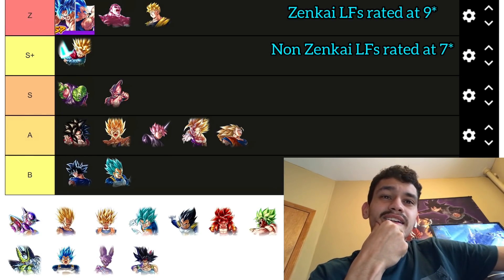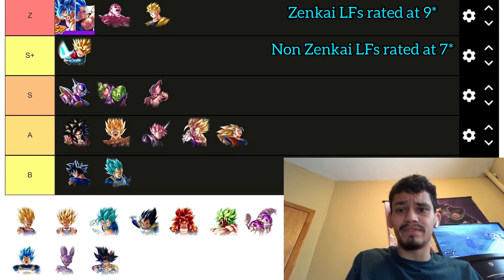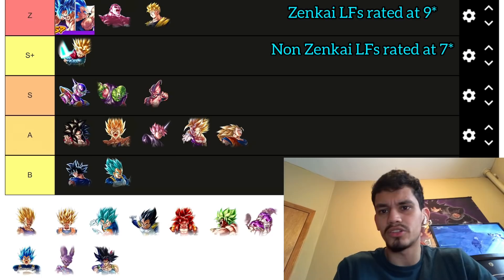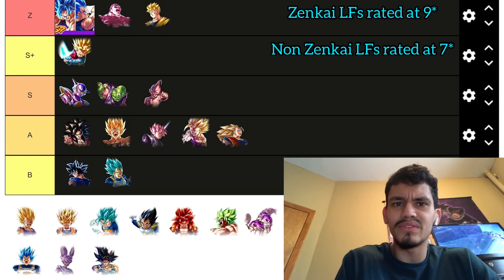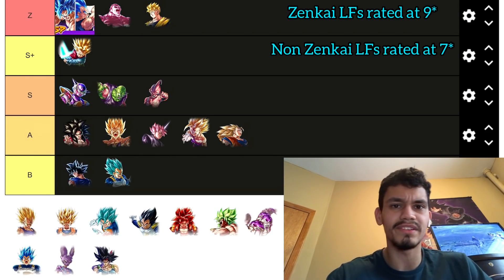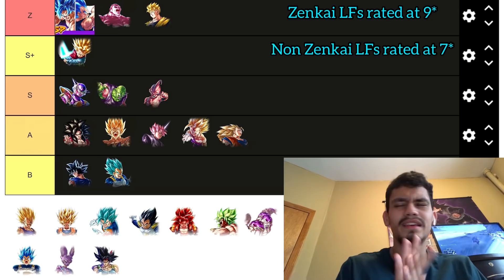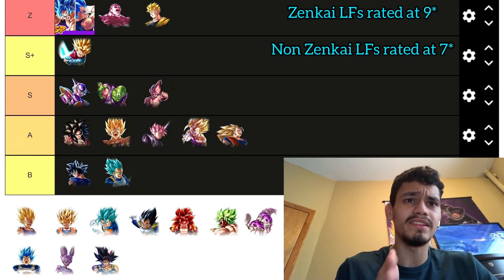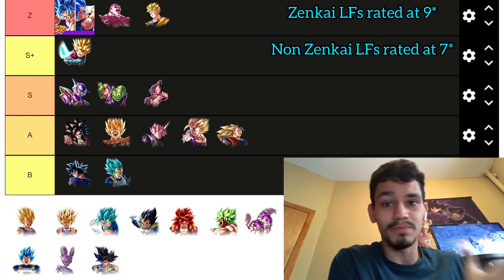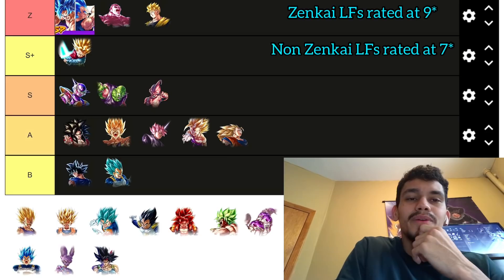Zenkai Frieza — another underrated one. I think he's S tier, pretty underused. He supplies blue cards for AOE on Full Power Frieza, gives 30% ally support, key recovery, spawns blue cards that really help, has a special cover change, and his ultimate does a lot of damage to Saiyans. He's on one of the best teams in the game and enables his other units to pop off — that gives him a lot of value.